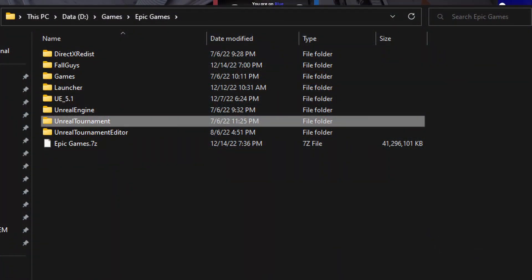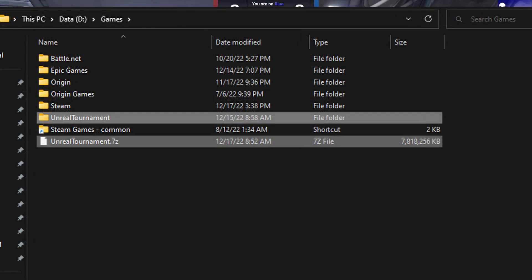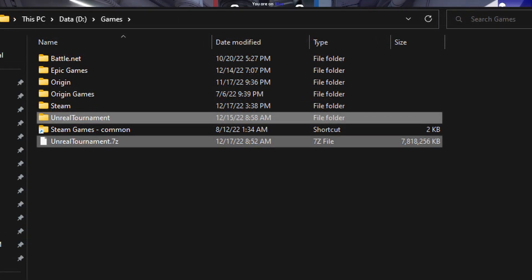For the game files, if you have the game downloaded to your computer already, simply copy and paste your game files to a new, non-Epic Games location, and I'd advise you zip them too, just in case. Maybe store that on a cloud storage location like Google Drive.